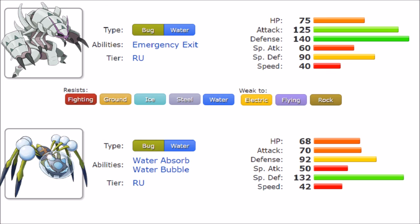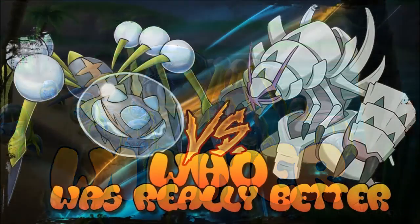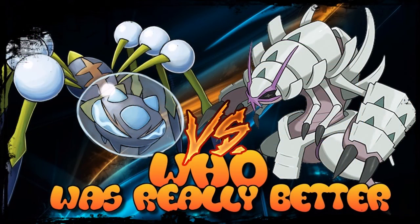Araquanid's Liquidation spam alone is enough to dismantle many teams. Its stats may not look as intimidating, but both Pokemon are hard to take down, and Araquanid's high damage output without needing priority makes it the winner. Golisopod can be more diverse — the Spikes set and Assault Vest builds are viable — but it doesn't have enough consistent damage output, even with setup. Without Emergency Exit, this outcome might have been very different.